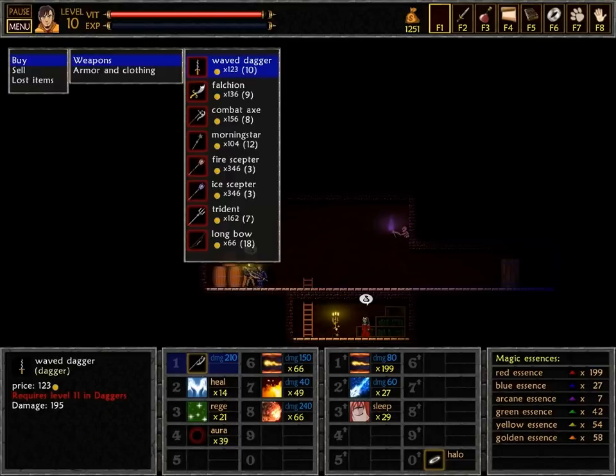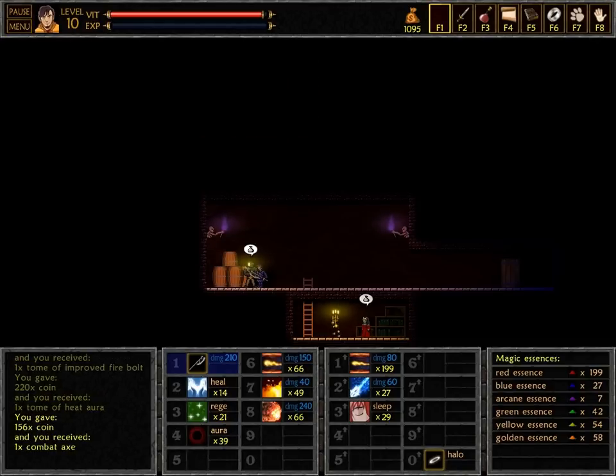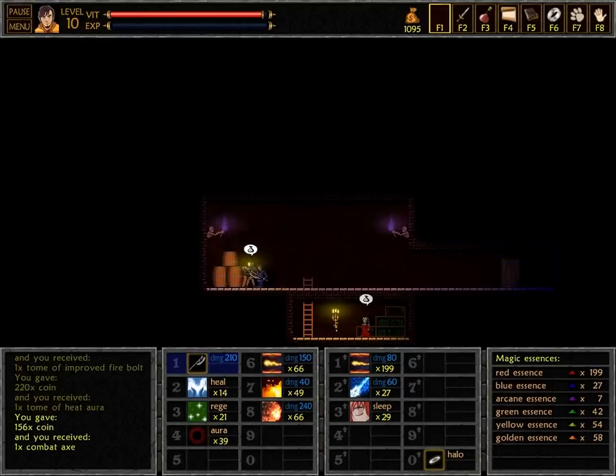I did read some comments — not on my videos, but on the forums — about wearing armour and how easy it makes the game. I did consider changing to robes, but I'm pretty happy with having armour because when skeletons hit me they do like one damage. So I'm going to stick with that. I keep upgrading my axe where I can.